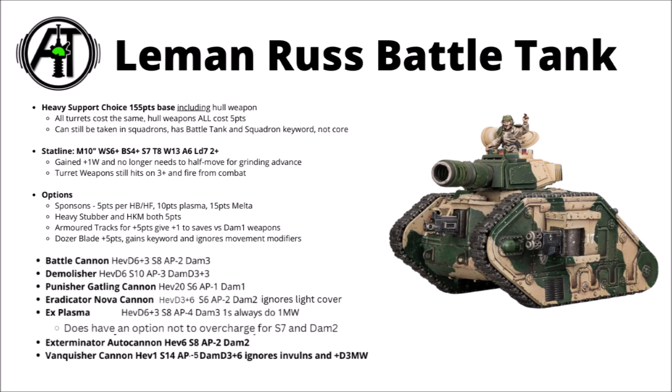Today we're interested in the big guns on top, and we have the choice of seven different ones. Starting out we've got the trusty Battle Cannon, which seems like a really solid all-rounder: D6 plus 3 shots, Strength 8, AP minus 2, and Damage 3 now. An average of 6 or 7 shots, and getting a big Damage 3 makes it so much better in 9th edition, far more useful for killing heavy infantry or dealing meaningful damage to vehicles. Damage D3 was just a bit sad before.